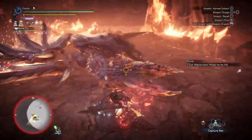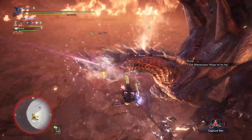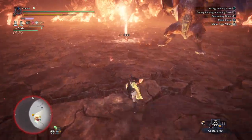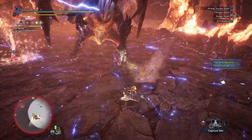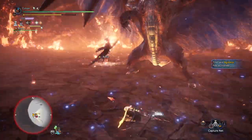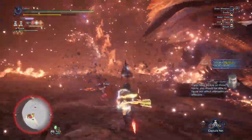Basically the strat for this fight is just to spam the pogo stick move — you'll see me use it an absolute ton, and there are a lot of good openings for it, both in fire mode and in ice mode. In fire mode it has that move where it sort of shoots a breath right in the middle. You saw me go for slinger ammo rather than punishing him while he was down, and that's because I want to charge my kinsect — it can really help you reach the elemental threshold quite easily.